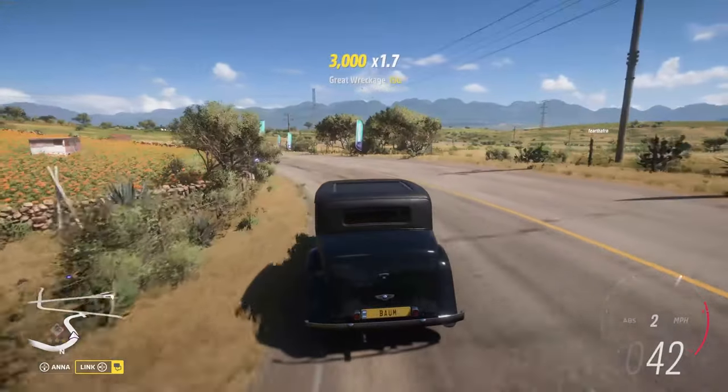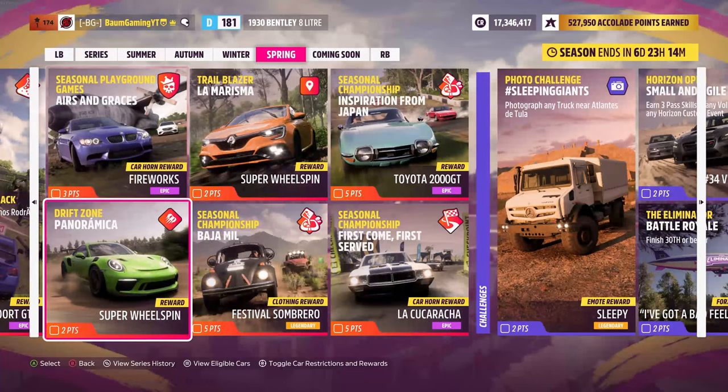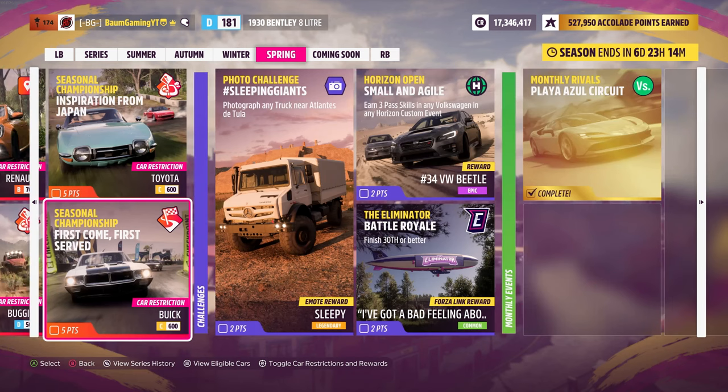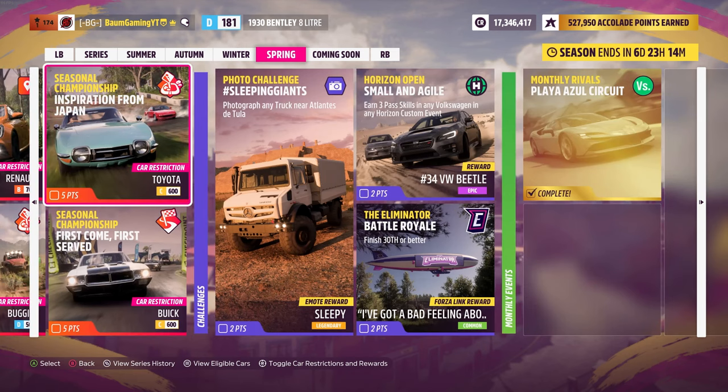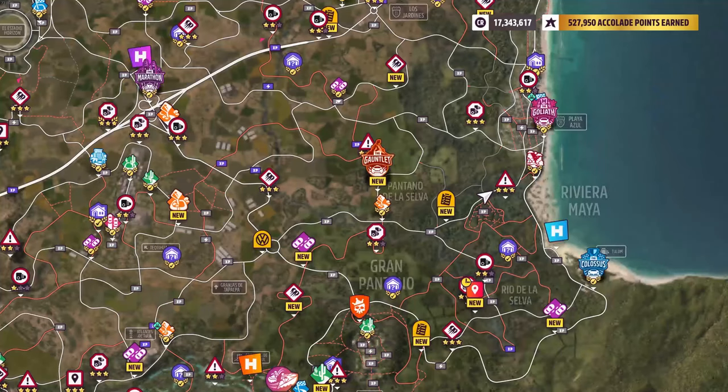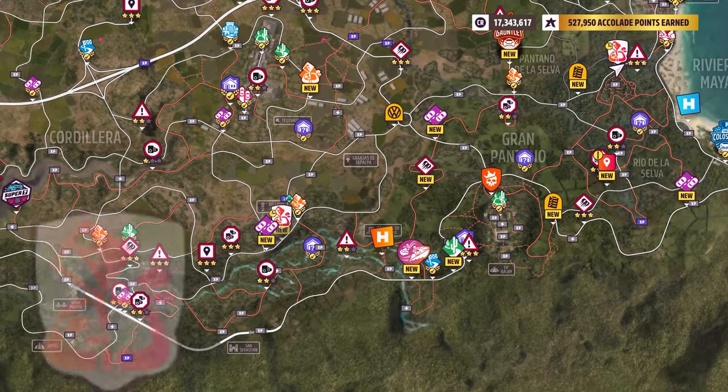It's not a great vehicle, so let's go look at the seasonal championships. I think we're going to start out with the Inspiration from Japan just because it gives us a car, while the others give us a clothing item and horn. Our class restrictions here are C-Class 600 and we've got to use a Toyota. I've got three set up. It's a dirt championship — I thought it was cross-country, but I'm happy to see it's dirt. That makes the car choices a little bit better. Let's see what races we've got — circuit, circuit, circuit.